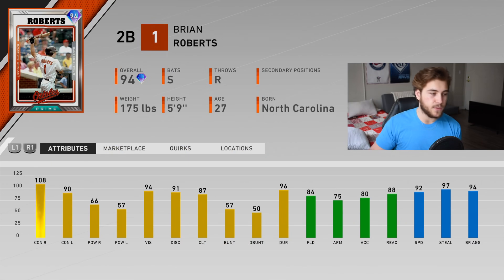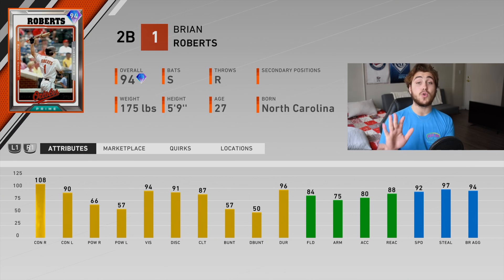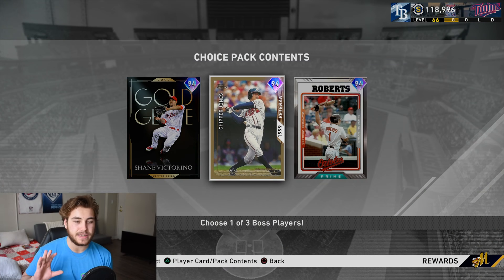Next up is Brian Roberts, the first boss revealed - 108/90 contact, 66/57 power, 94 vision, 84 fielding, 75 arm, 92 speed. He can only play second base. From face value I think this is going to be the lowest of the three bosses. The 84 fielding is cool but not spectacular, and 75 arm is a little low for relay throws. Offensively he should be really good with 94 vision and 92 speed. He does not have bunting. Overall, Chipper Jones and Victorino are my favorites.